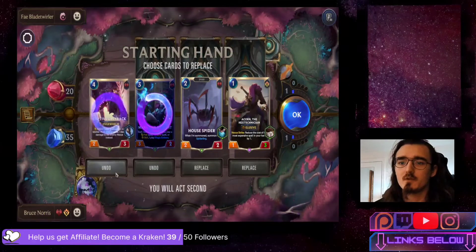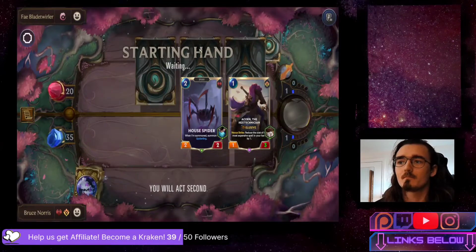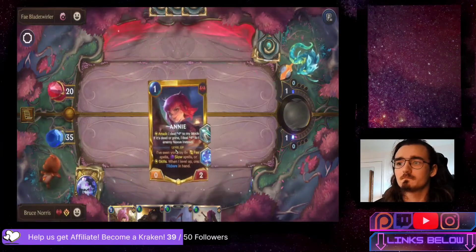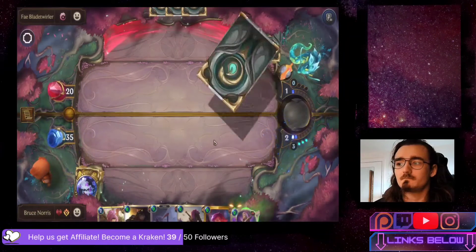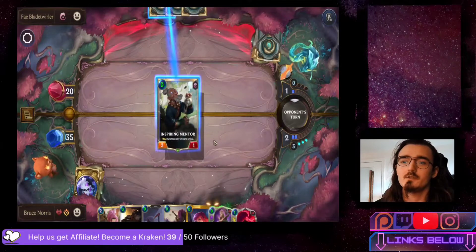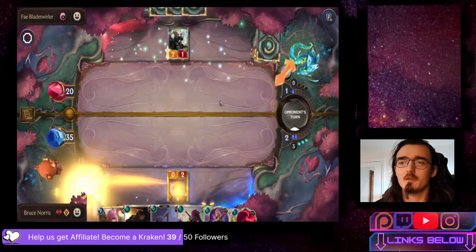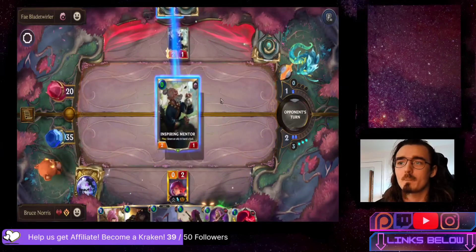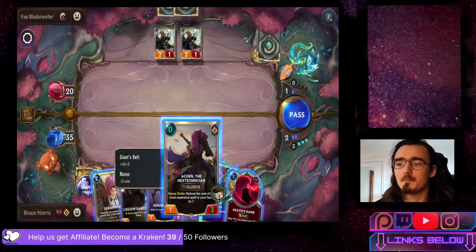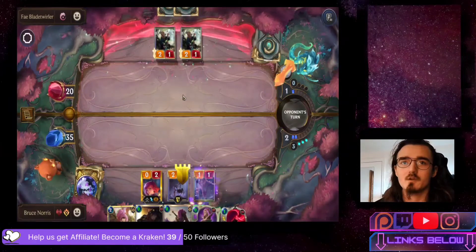We are going to replace the Mana Soul Student and the Captive Grayback and keep the rest of our hand. I like being able to play things turn one. Since we have Guardian's Orb, Gale Force, and Annie, she's going to be the first card we play. Alternatively I could Guile immediately but I think it would be a waste. They're already down to two cards as well, which is neat.